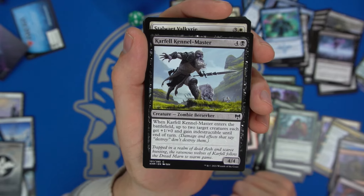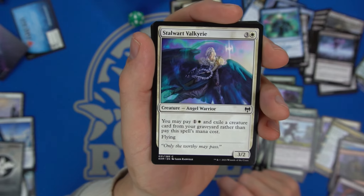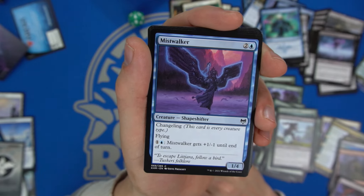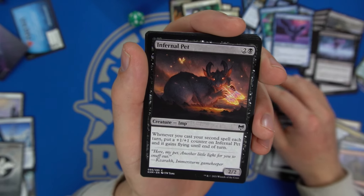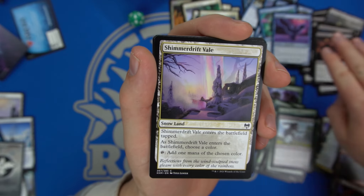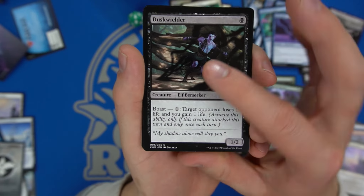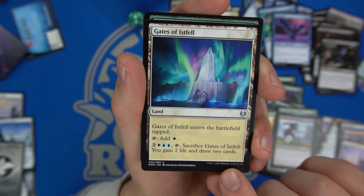The Gladewalker is also a zombie in our deck. Another Zombie Berserker that gives up to two creatures indestructible until end of turn. Another Stalwart Valkyrie. Mistwalker gets plus one minus one until end of turn as a Changeling one-four. Infernal Pet — whenever you cast your second spell each turn, put a plus-one counter on it and it gains flying until end of turn. Another Shimmer Drift Veil. Another Dusk Wielder.